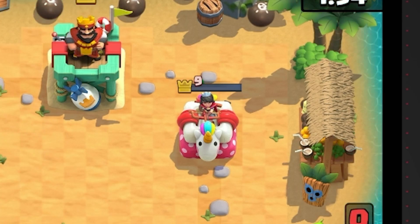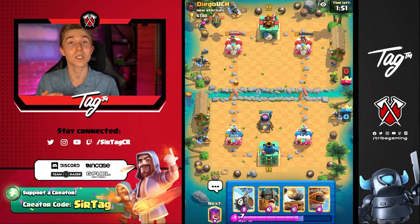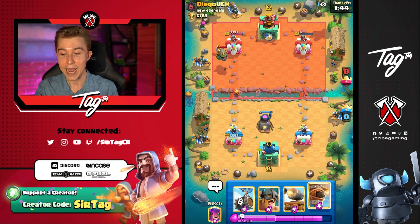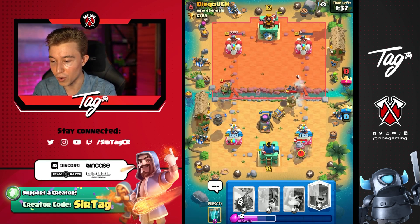So his tower is still alive, and I don't know what his win condition is — I could still lose this game if it is Electro Giant. So I have to buckle up and try to beat down the tower. Also, I have no direct damage with this deck — he doesn't know that yet, but this could also be a little bit scary. This game is just not over until it's over.